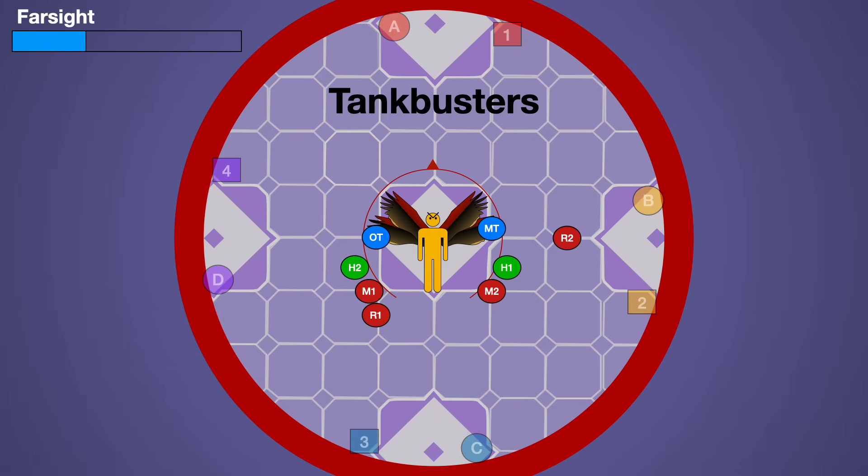Farsight is the exact opposite, targeting the two furthest players from the boss. Just have your tanks go max melee so they can keep uptime while everybody else stacks in an opposite cardinal direction.